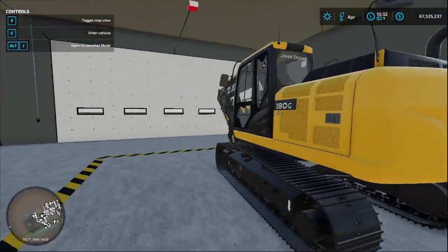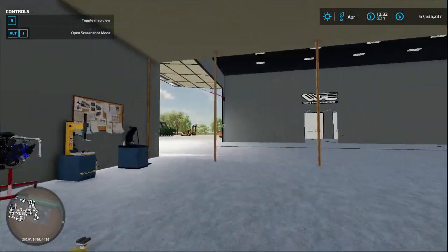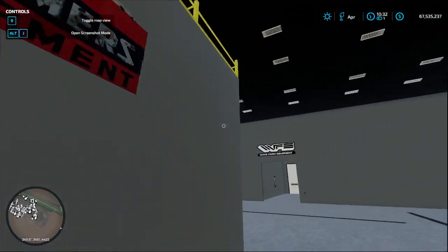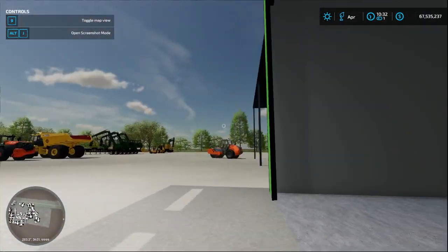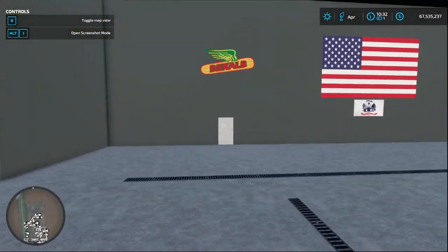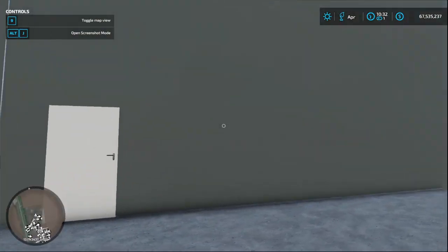Over here we've got a couple machines already sitting in the shop ready to go — a 180G John Deere with a thumb on it getting serviced, and a couple more John Deeres in the back waiting to get service. This shop is so large, and we need a large-and-in-charge shop especially for a lot of our industrial equipment. Huge shout out to them for making this mod as well.